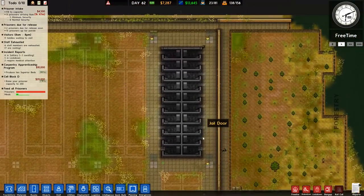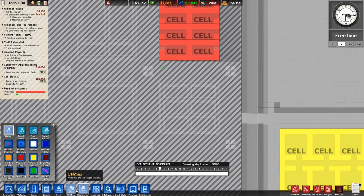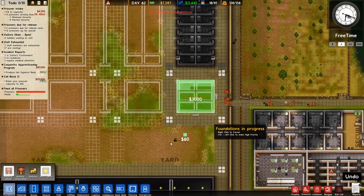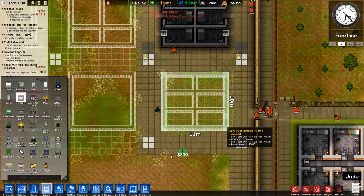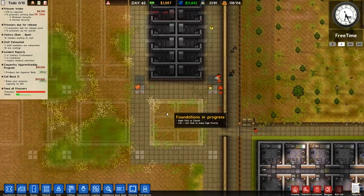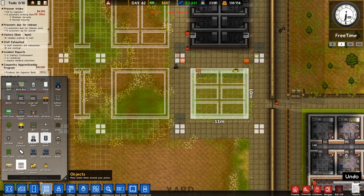We also managed to get the high risk area finished last episode, which is good. What we're going to do now is add this new building. Originally I said I was going to do the one down here, but we're going to leave that. I think it's best if we get this cell block done — and this is going to be for our supermax prisoners. I'll assign probably anyone who's deadly or legendary to go in there as well.